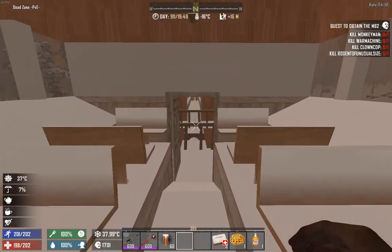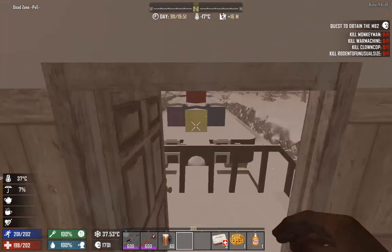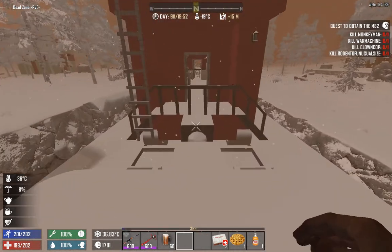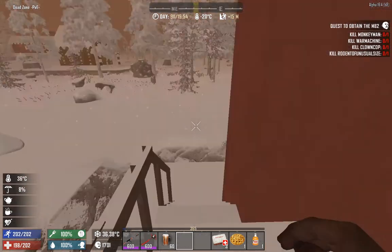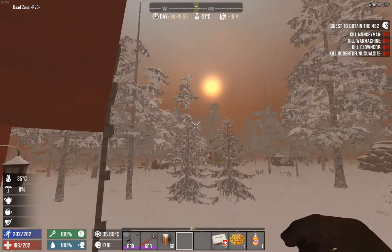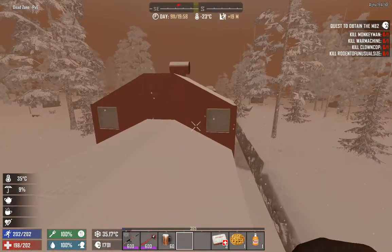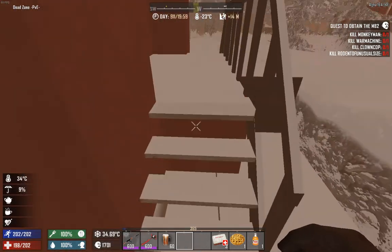We have passenger seats, more passenger seats. Let's go to the back — looks like we have untouched things. I am excited for those. Let's just go to the front, to the window. There's more things that way and more things that way. Let's see if there's something upstairs — looks like there's nothing upstairs.